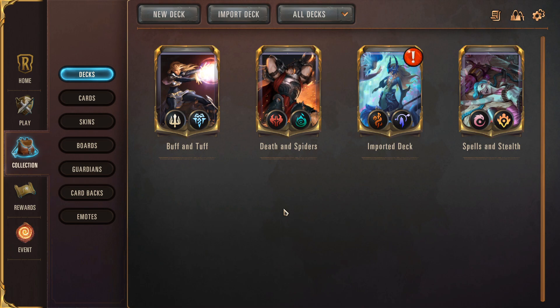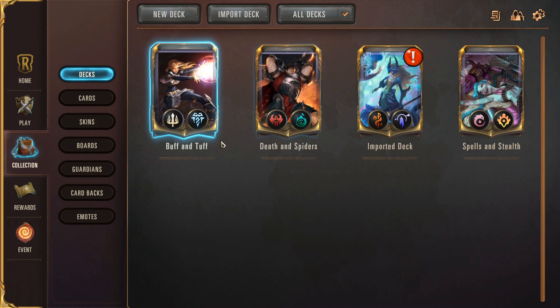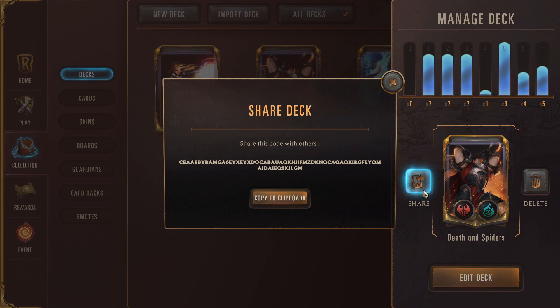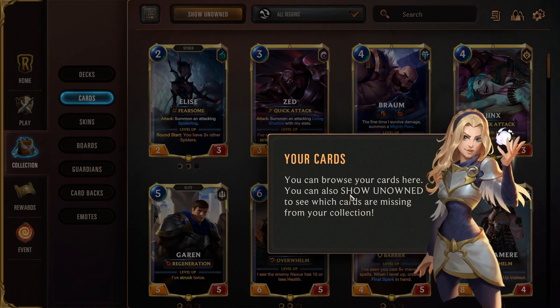The collection is where you can view your decks, cards, and cosmetics. We have the imported deck from the rank one player and also the three decks the game starts you out with. You can go into the deck menu, share the code with other players, edit the deck, or delete it outright. Editing the deck lets you go into a separate menu showing all the cards. You can browse your cards here and also show unowned to see which cards are missing from your collection.